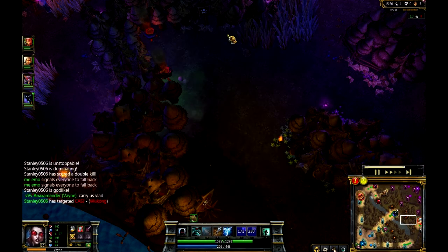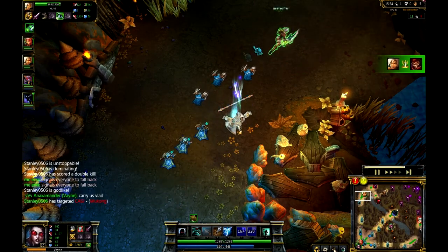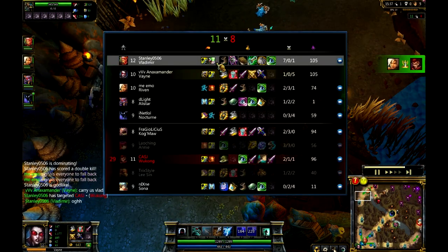But taking a look at the CS is certainly something that could turn this around. As Riven actually picks up another kill, so turning things around up at top. Not too shabby.